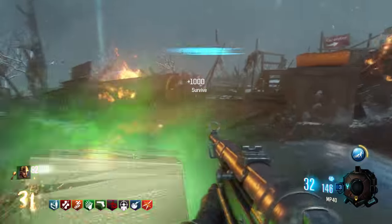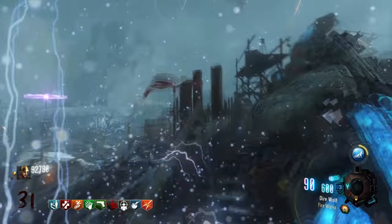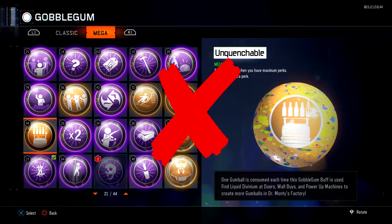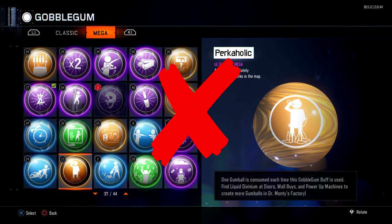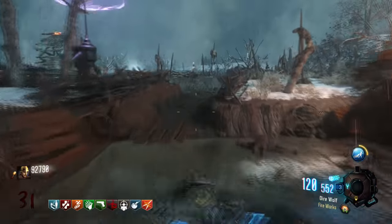In this video, I'm going to be showing you how to get all 9 perks on the map Origins no matter how many players you have in your game without using a single Goblin Gum. That means no Unquenchable, no Soda Found, no In the House, and of course no perkaholics. Call it your homemade perkaholic if you will, but basically anyone can do this.